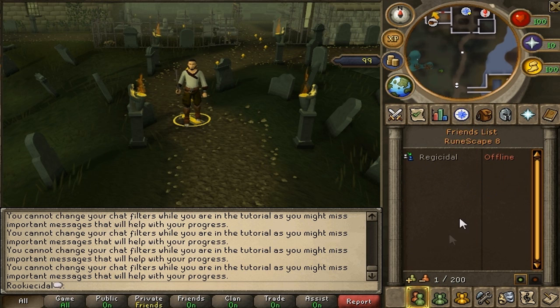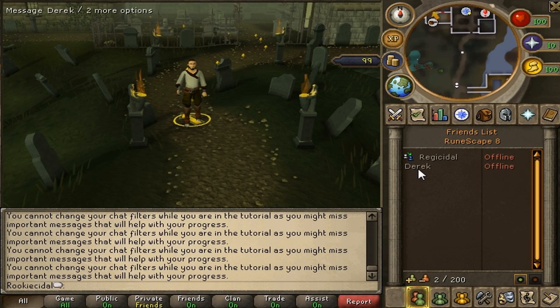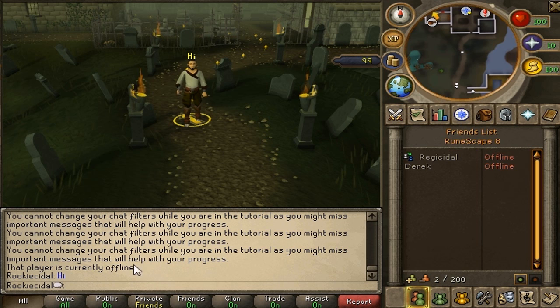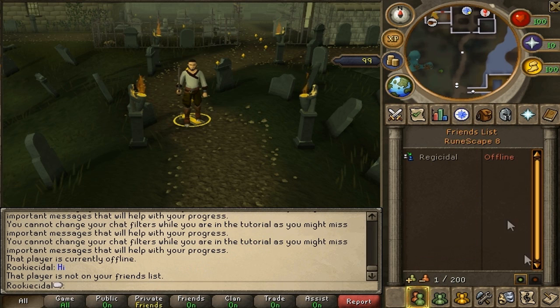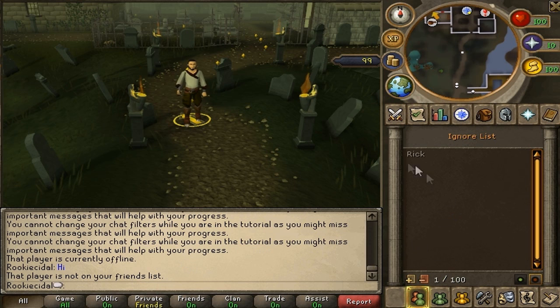The friends tab lets you add people — just click the button and type their name. If your friend Derek is online, he'll show as online and you can click him, hit message, and type to him. To remove someone, right-click and hit delete. You also have an ignore list — if someone like "Rick" is bothering you, add him to the ignore list and he can no longer message you and you can no longer see what he says.